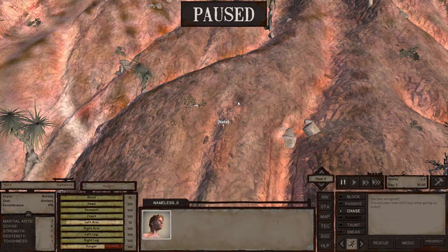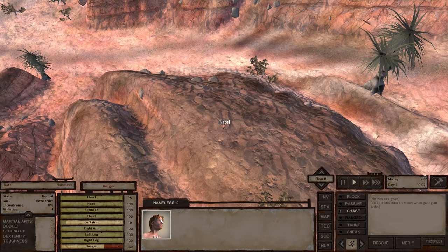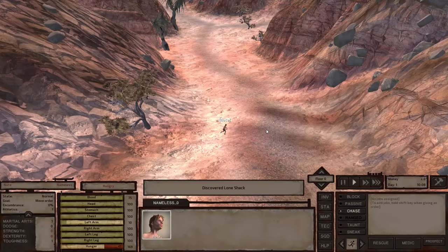We can actually increase all of our stats just by living and doing our thing. So why don't we go ahead and click on the hub with the right mouse button — this is gonna make our guy actually go as soon as we unpause with the spacebar. We can double-click Nate in order to actually follow him. He's gonna make his way over there and we should observe very well what is going on. For instance, we discovered a loan shack, so maybe we check this out.